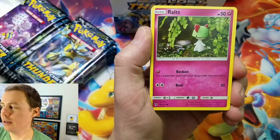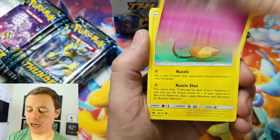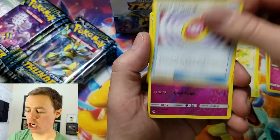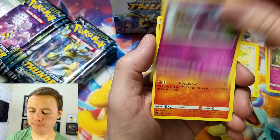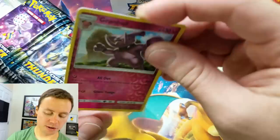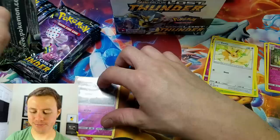Here we go. I'm using a different face cam program — the colors are terrible, sorry. Moving on. Ralts, Cyndaquil, Pine Echo, Eevee, Lightning Energy, Carbink, Shenotic, Fairy Charm, Granbull — nice — Reverse Holo Rare, first time I've pulled this card. And a Victini, possibly only the second time I've pulled that card. So that's Reverse Holo Rare, that's one point.